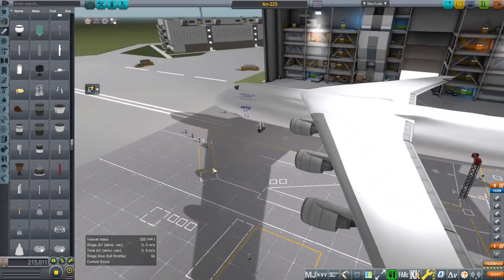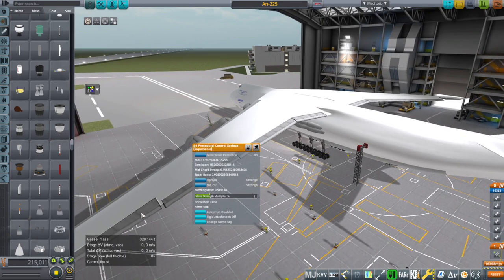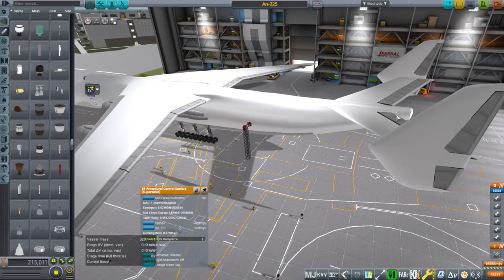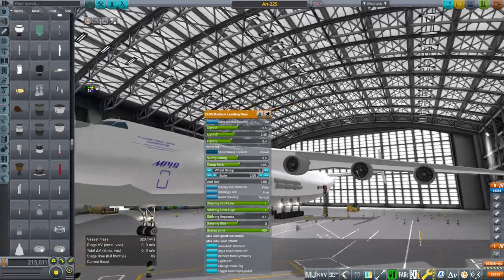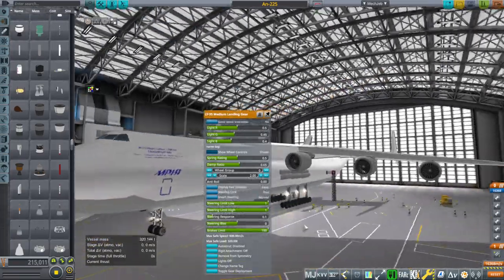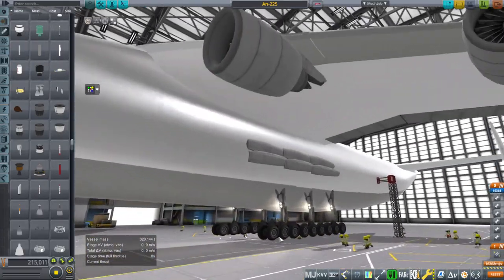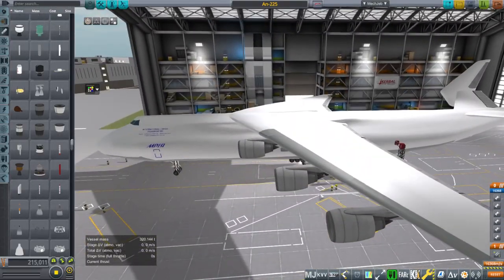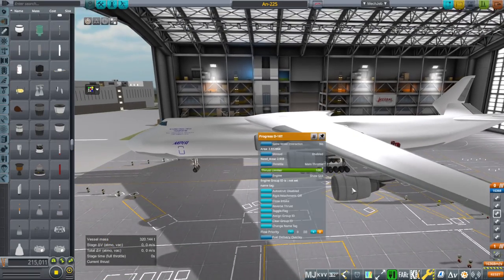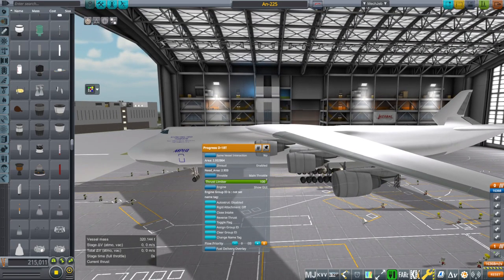The things that are not included are the control surfaces. I'm using the B9 procedural wings procedural control surface supersonic for everything. We do not have landing gear, so I'm just using stock landing gear — two sets of two in front, and then a bunch of the 2x3s, the six-wheel ones, three on each side. The engines also are not part of the pack; these Progress D-18Ts come with Advanced Jet Engines Extended — not just the regular Advanced Jet Engines, but Advanced Jet Engines Extended — and it modifies the stock engines. You'll need that as well.